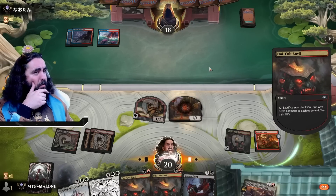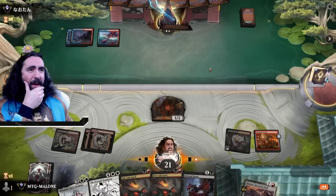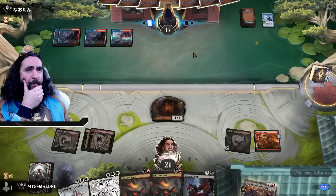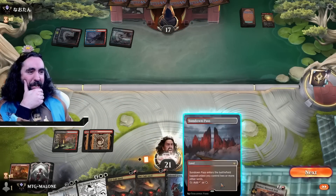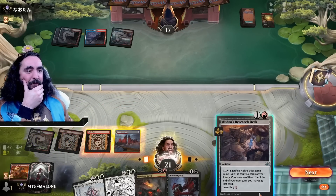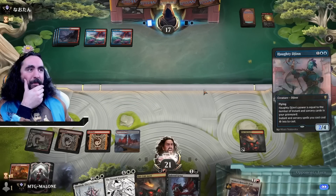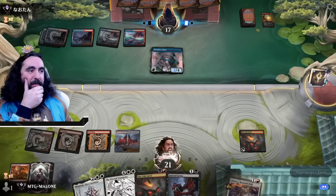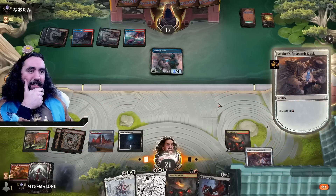We're up against Izzet — that is okay to okay. As long as we can do something here, I'm happy with it. The Impulse — okay, maybe they don't have the Brotherhood's End. We will have to see. But I'm pretty darn certain that they do. Here comes the counterspell — I kind of expected it. I will not be using Mishra's Research Desk yet. It was clear as freaking day that they had it here.